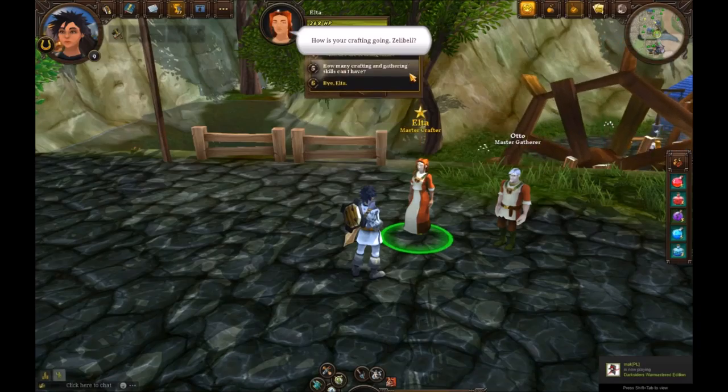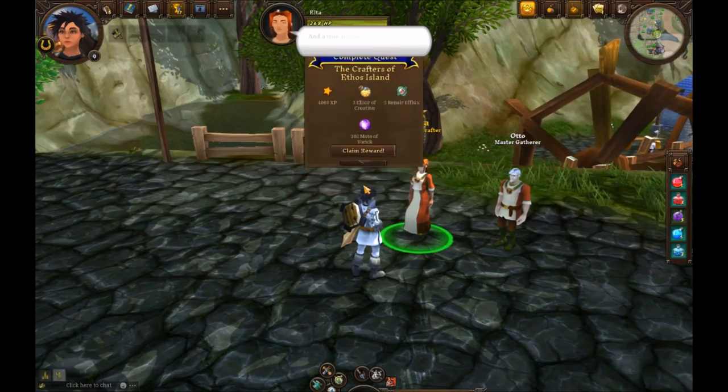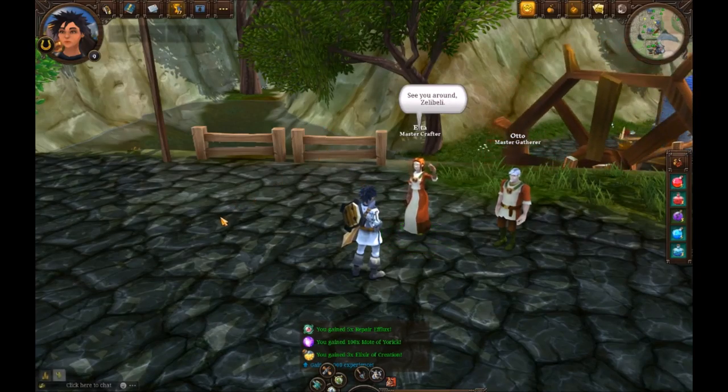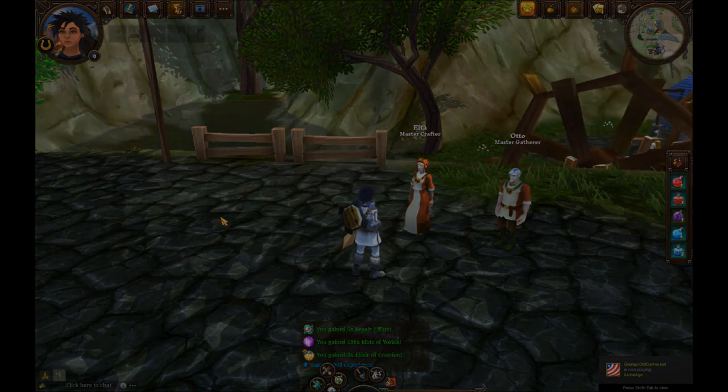Now that we've done all of the crafting, we return to Elta and turn in our quest for Master Crafter. She says: 'Ah, the artisan returns. How fare your efforts?' And you're a Master Crafter — or at least you've got a good start!